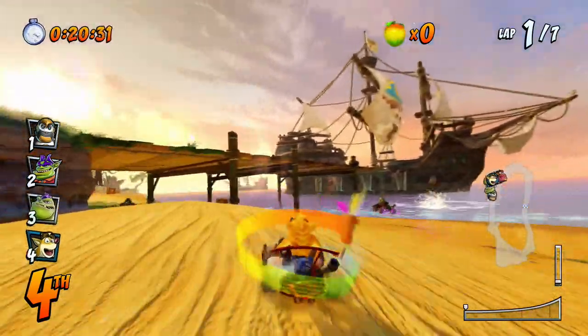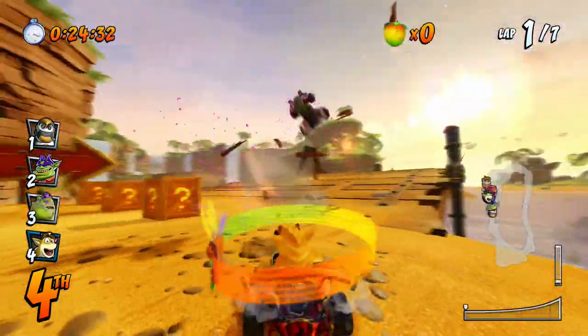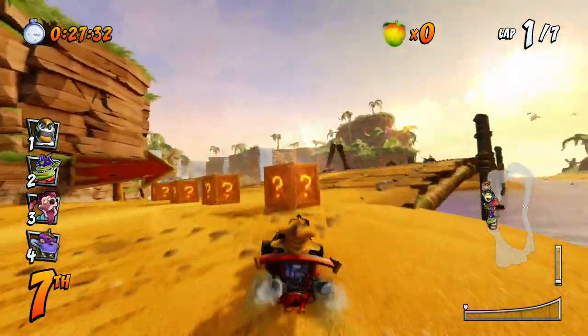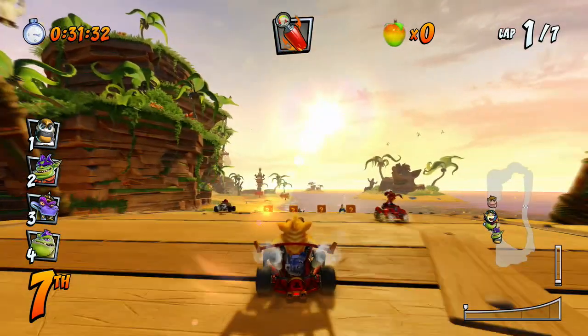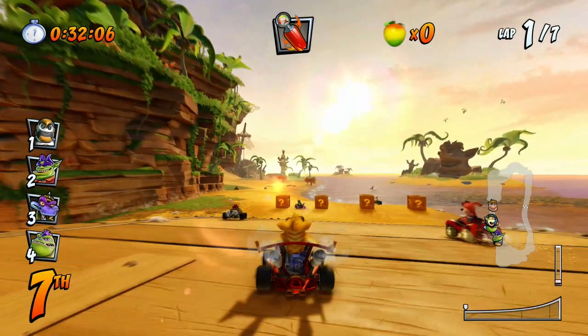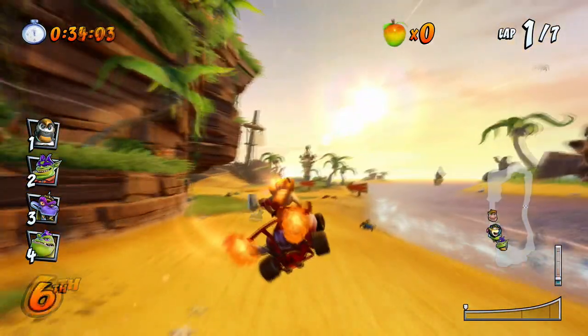You might get Aku Aku Mask, Uka Uka, the orb, the time clock stopper, or the boost, so it might take a while. But I was able to find all three boosts within probably four or five laps. You don't need to jump as you're boosting — just be right behind them, boost, and you'll goomba-stomp them. You'll get launched up automatically, as you can see.